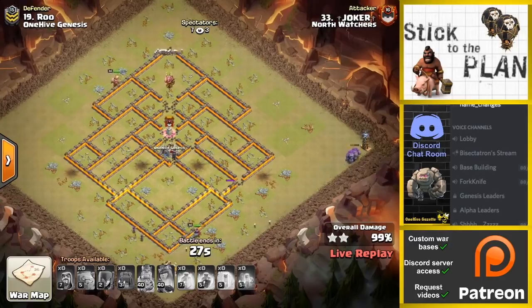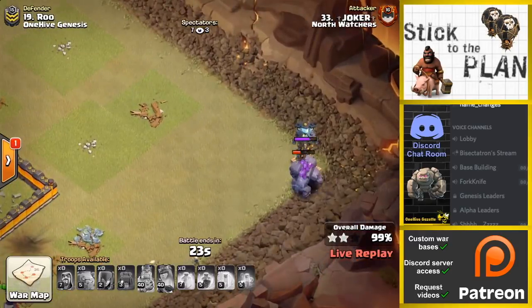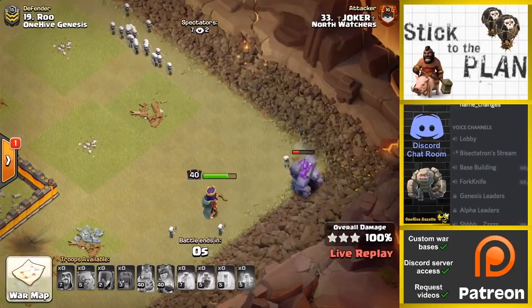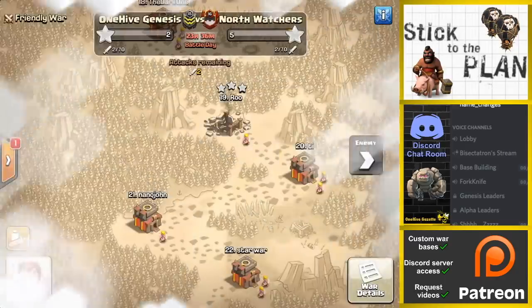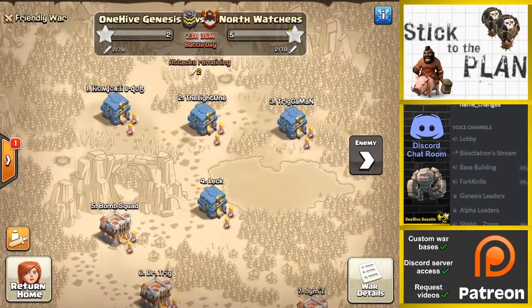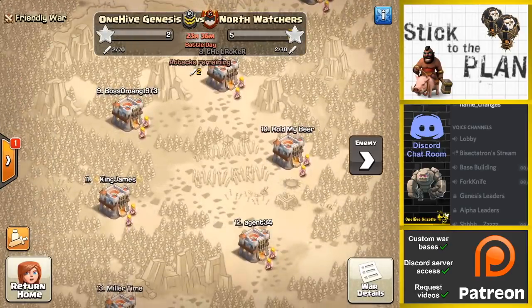Good job to them pulling off their first 10v10 of the afternoon. We'll just wait for this Tesla to go down — let's see if these golems take it out on their own. Maybe, maybe not. A little help from the skeletons, maybe the queen, and there we go. As I was saying, we have 0 for 2 and 1 for 2, so very early on. We'll catch some more Town Hall 10 action. Be right back.